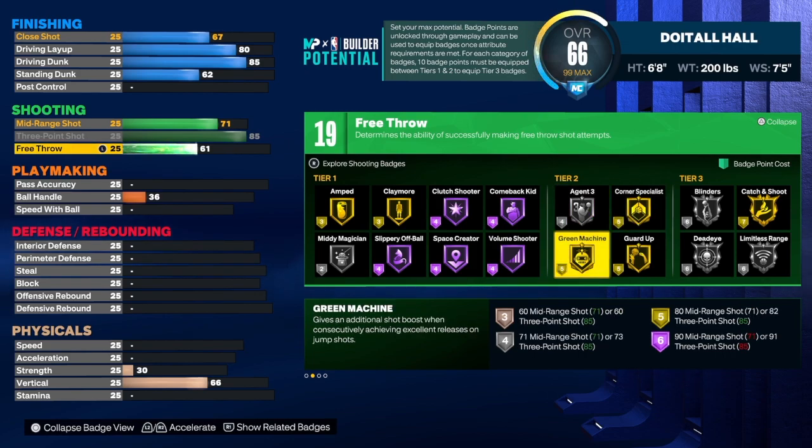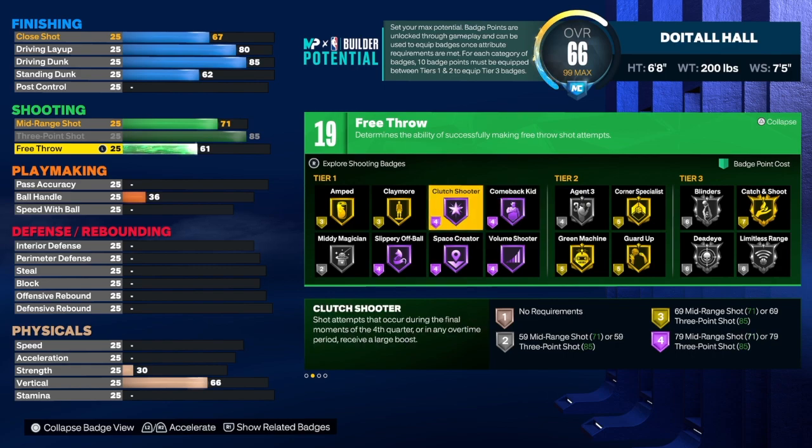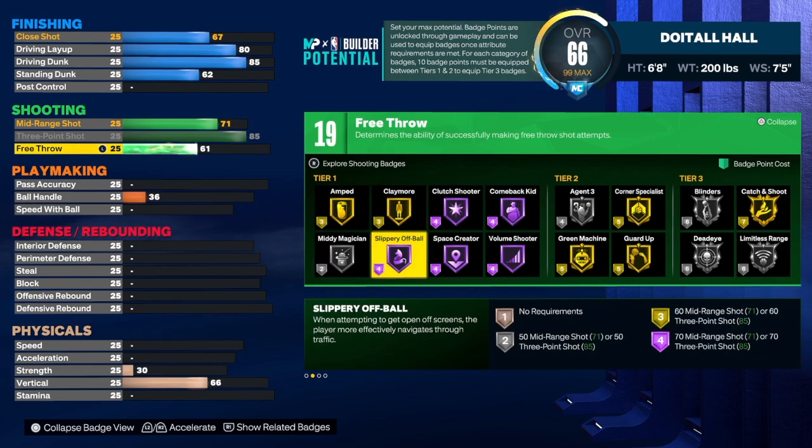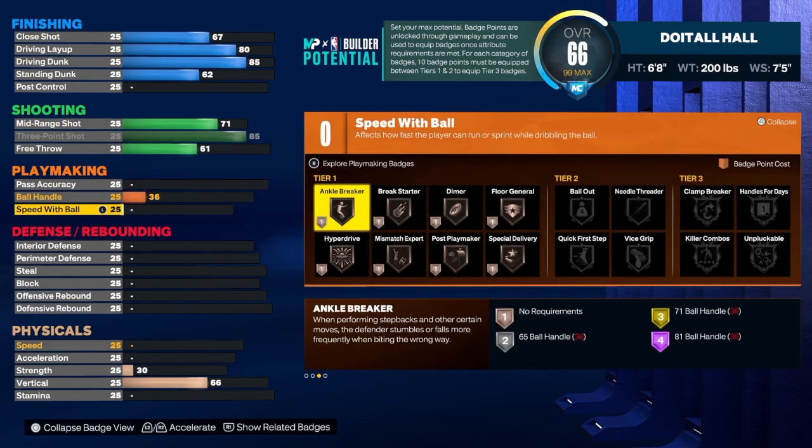I would also use green machine and corner specialist. I don't really use agent three a lot — sometimes I put it on just to have fun pulling up or fading — but typically I get my feet set. I would also throw in claymore, amp, and slippery off-ball. Nineteen badges isn't a super large amount but it's enough to get the job done — I go out there with 16 shooting badges and do just fine.